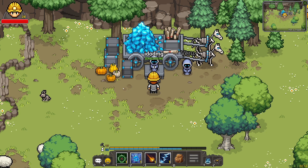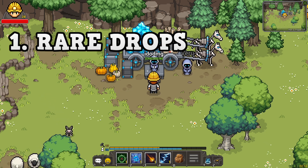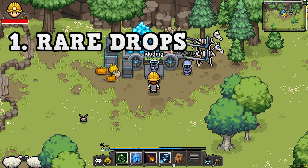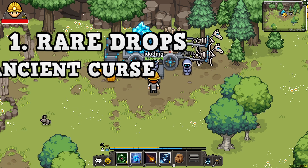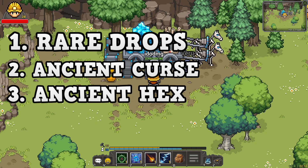There are three main ways that you can obtain these recipes. The first way is from normal mob drops, rare spawns, as well as weapon crates. There are nine total really rare recipes that you get from drops — those are going to be something you'll really have to grind and get lucky with. The second way is from using ancient curses that you can get through combining cursed pages. The third way is through ancient hex scrolls.